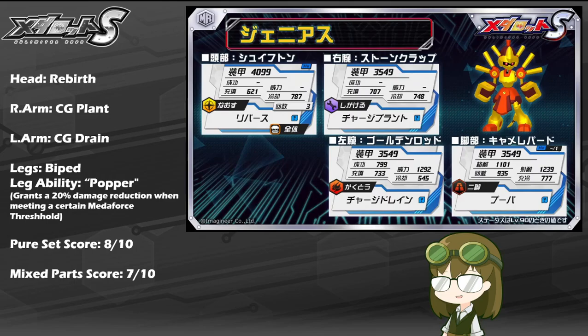With that being said, Genius takes all of this in stride pretty nicely, with a very solid and well-rounded kit that may not make him a dedicated fighter, but a dedicated support and MetaForce interrupter. Given that he has both Charge Plant and Charge Drain, you could make the joke that he giveth and he taketh away.